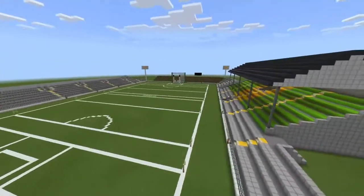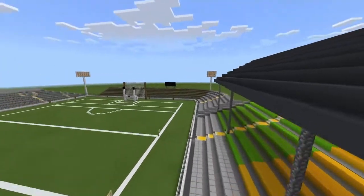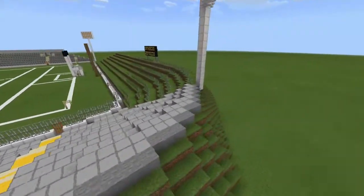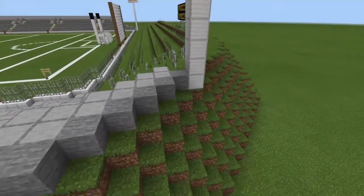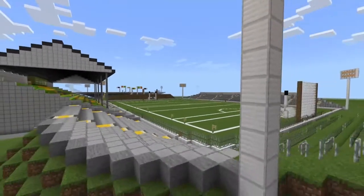We've got our floodlights around the corners. With this one, unlike the others, it's not down on the main ground — it's actually up here, because I felt it would have been too far out if I put it down on the proper ground.